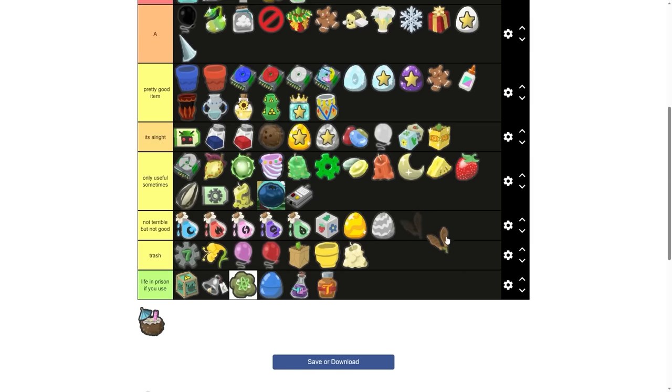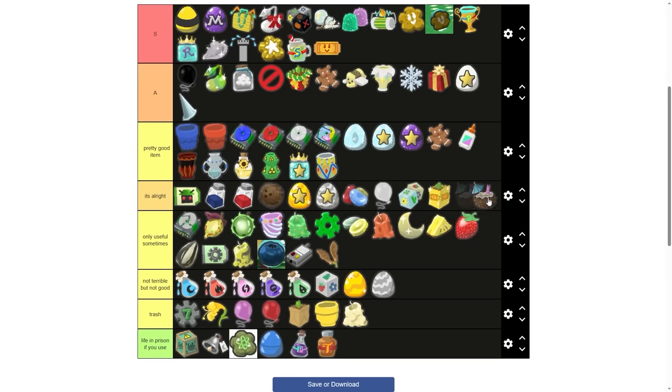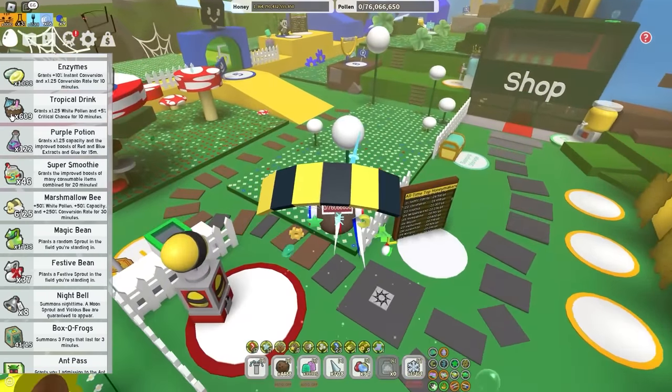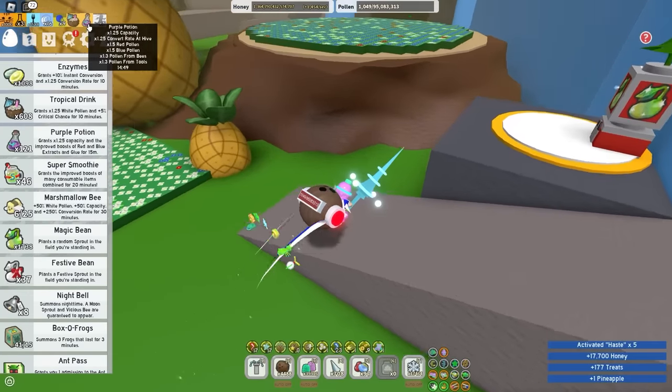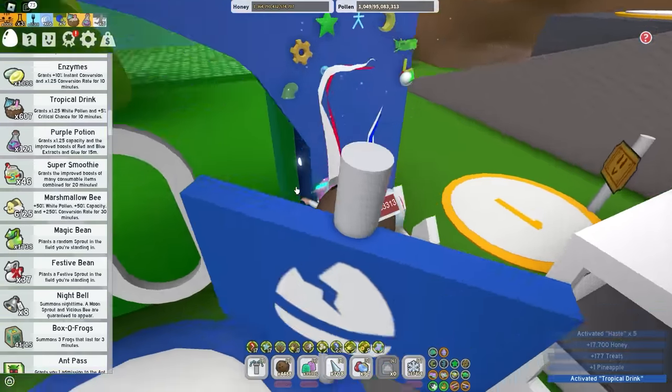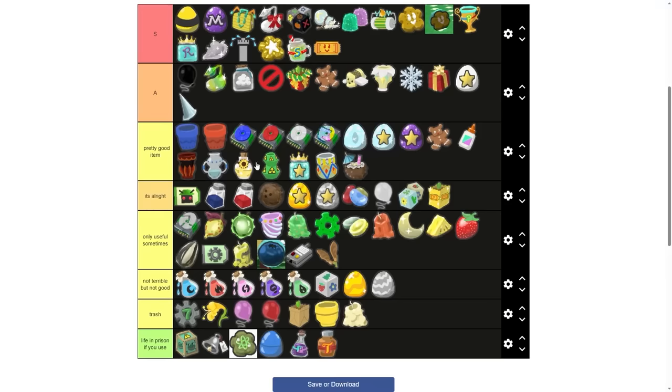Worley gig — I think it deserves to be only useful sometimes. And lastly, we have the tropical drink. I'm going to put it in pretty good item. The only thing that gives you white boost, except super smoothie, is actually the tropical drink. Purple potion doesn't even give you a white pawn multiplier. So yeah, tropical drink plus purple potion is the ultimate duo — that's why it goes into a pretty good item.